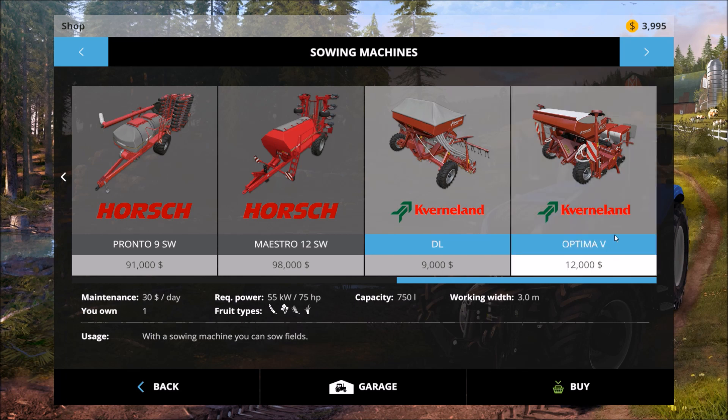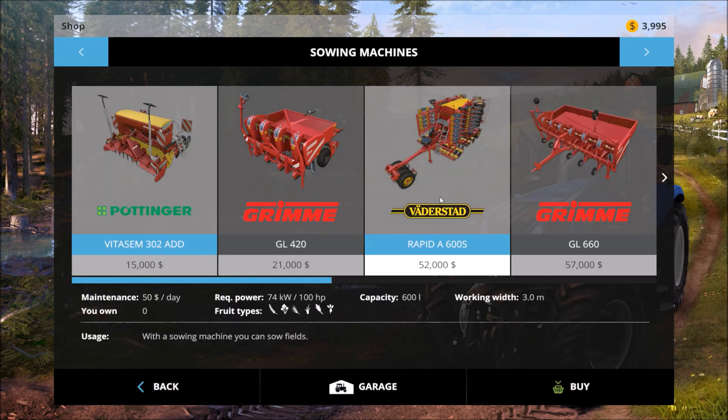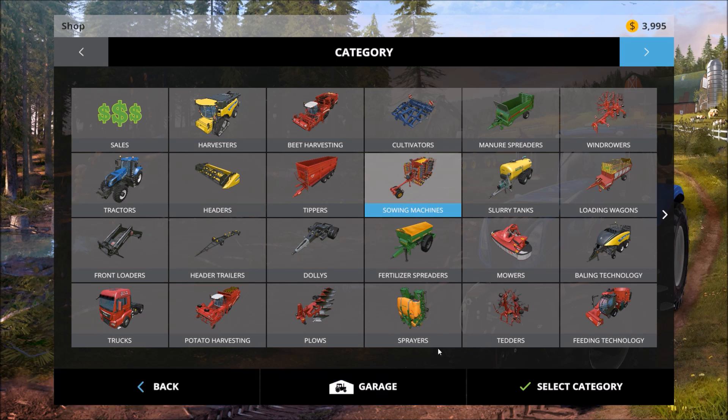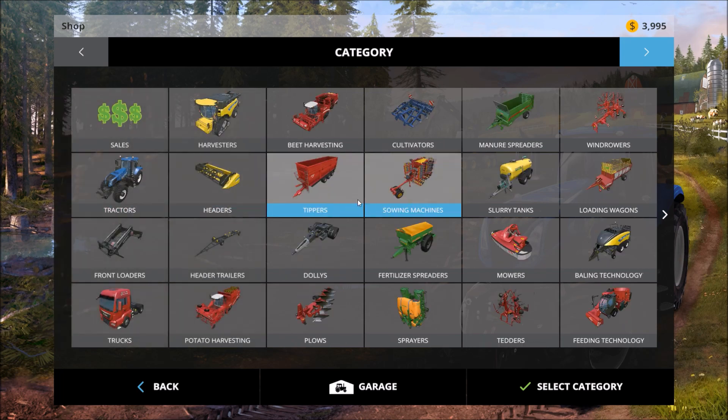The DL and the Optima 5 - I'm going to guess it's supposed to be a Greek number and the V is the 5, I do remember that. What was the other piece we were supposed to get? Potatoes? No, I thought it was another seeder. Because there should have been three seeders from my understanding and I only saw the two.